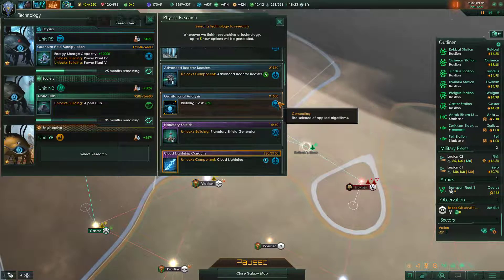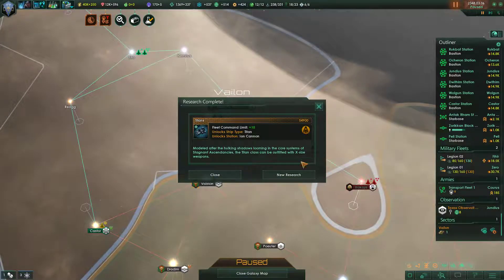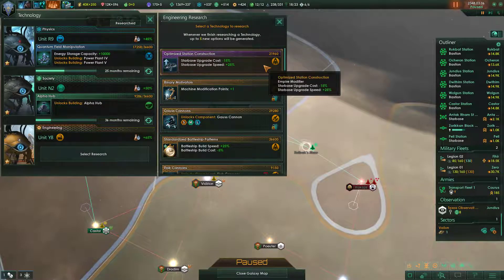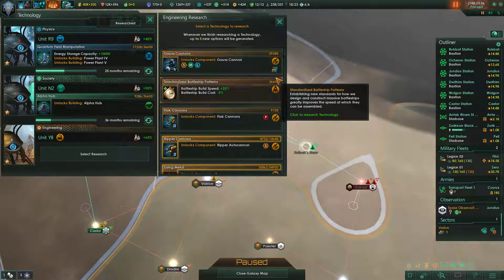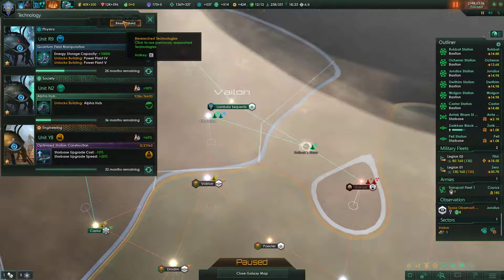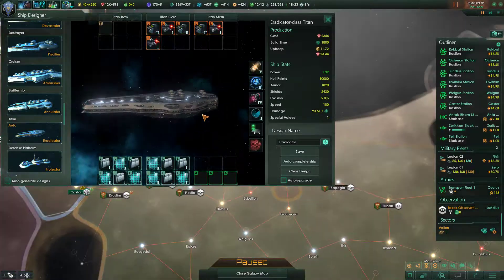Okay, we got Gravitic Sensors. We can grab ourselves an engineering one, but we'll do that in a sec, because we did just get Titans unlocked. Modeled after the hulking shadows looming in the core systems of stagnant ascendancies, the Titan class can be outfitted with X-size weapons. Excellent. Starbase upgrade cost and upgrade speed — that'll save us a lot of money, we'll go ahead and do that. And let's hop into the ship designer and design ourselves a Titan, shall we?